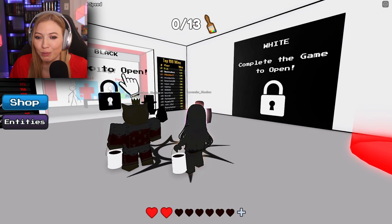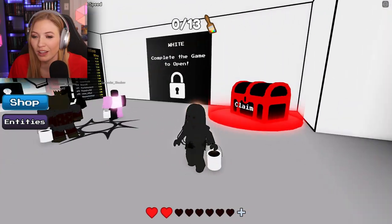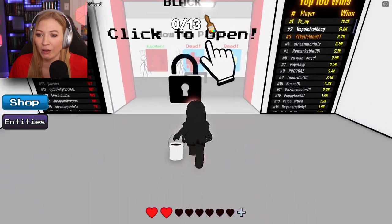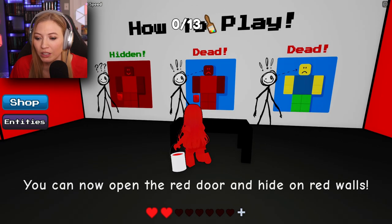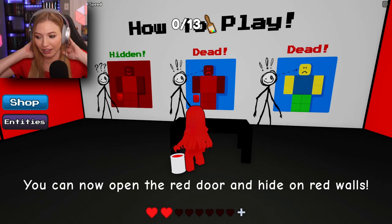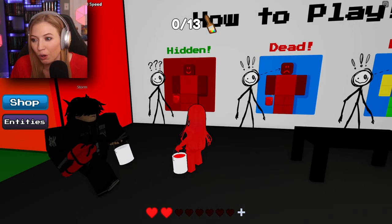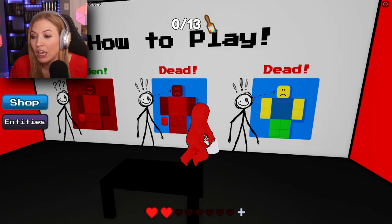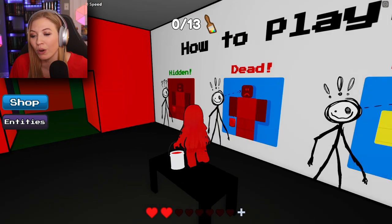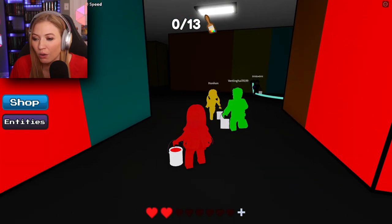This looks incredibly familiar. This is like the same exact lobby except behind me it says Chapter 1. White, complete the game to open, and we start off with our black can of paint which we throw — it's the same explanation. You can now open the red door and hide on red walls. So we'll be hidden if we hide against a red wall, we will be dead if we're hiding against the wrong color wall.